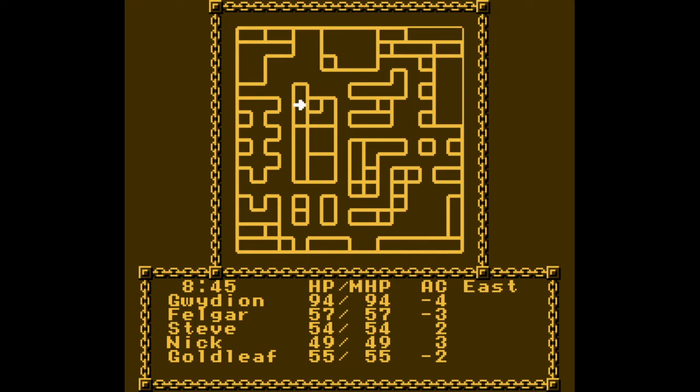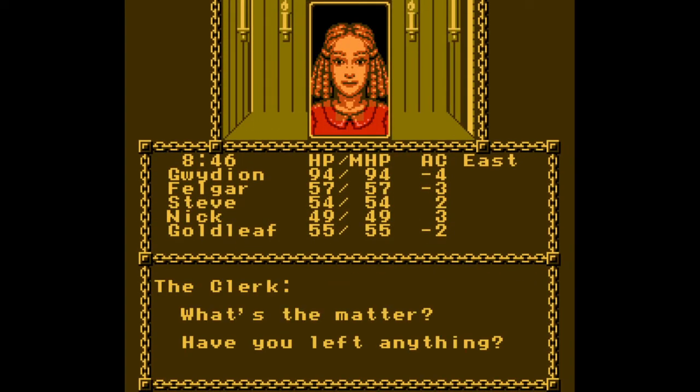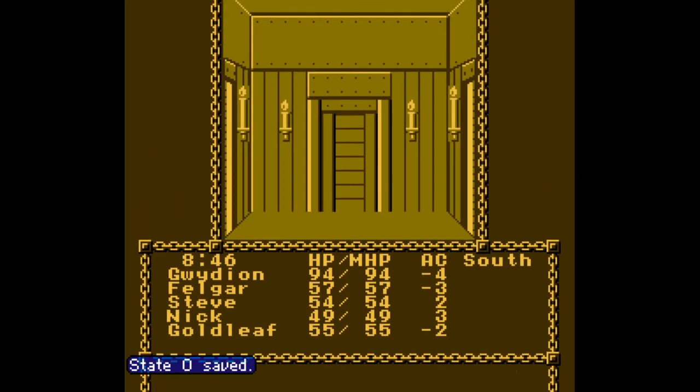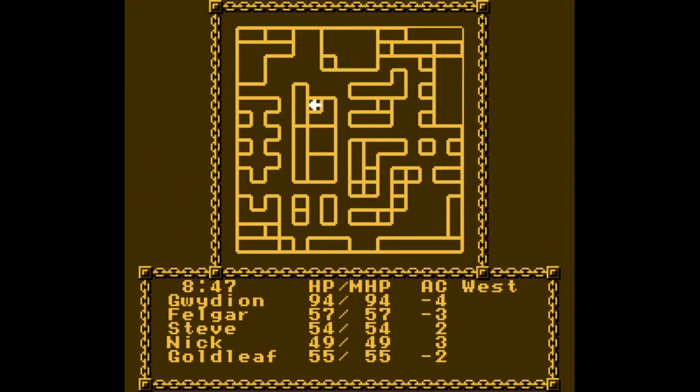There's also a little easter egg — we go back and we still can't go through these doors. We're going to be coming back here later, but for now let's go to Valhavo Castle.